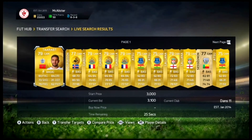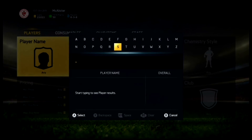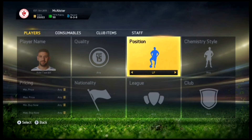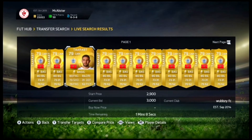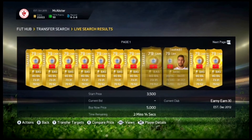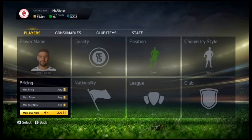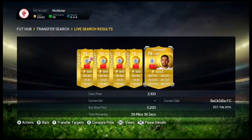He's five-star skill, four-star weak foot, plays in the Prem, so his price will go up a lot. That's a quick example. Let's type in Traoré and put CAM in and see what he goes for. He's at 3.1k, so he probably goes to about 3.5k somewhere around there. We want to know what his price definitely goes for, so check his buy now - it's around 3.4k.